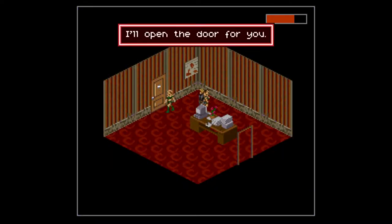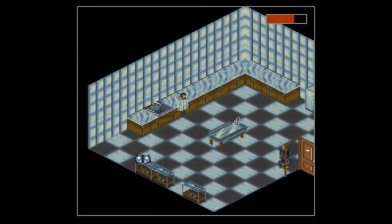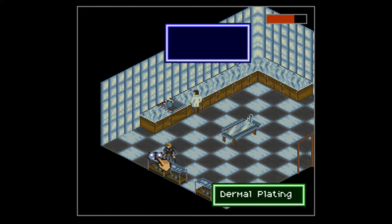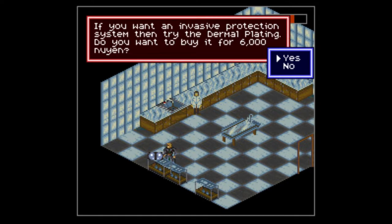Okay, there we go — just had to talk to her for some reason, she wouldn't let us in. A new upgrade has appeared here: the dermal plating. Outside of the boosted reflexes, this is another one of the best upgrades in the game. On the trays — the dermal plating — we want to buy this thing.